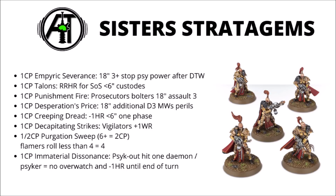For 1 CP, Punishment Fire changes the Prosecutors' Bolters to 18-inch Assault 3 rather than the standard 24-inch Rapid Fire 1. Far more useful on big units, and if you were outside 12 inches but within 18 inches you could net yourself up to 20 Bolter shots for one command point. Could be very nasty when trying to snipe down a Psyker who's put themselves a little too close to your lines — I wouldn't like to be an Eldar Farseer on the receiving end of all that. Next is Desperation's Price for 1 CP — if your opponent perils within 18 inches of the Sisters of Silence, they take an extra D3 mortal wounds rather than just 1D3. It's going to come up rarely, but when it does it's absolutely worth it, and you might even manage to kill the Psyker.